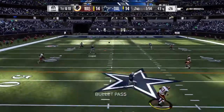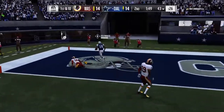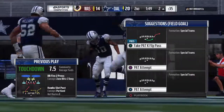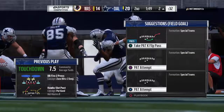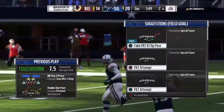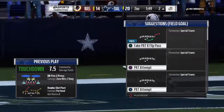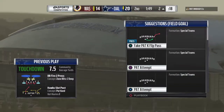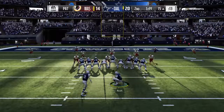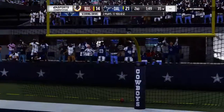Prescott looks to throw on first — over the middle to Amari Cooper, it's complete. Touchdown Cowboys! Two first half touchdown passes now for Dak Prescott, and the Cowboys are able to show off their quick strike ability. As a fan, is there anything prettier than a well-executed post route? No — it's a thing of beauty, especially when it's done like that for a touchdown. How about the throw, the catch, and the run after to get it to the end zone? The extra point splits the uprights, and the lead is now 21-14.